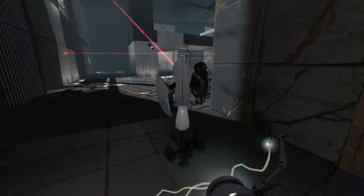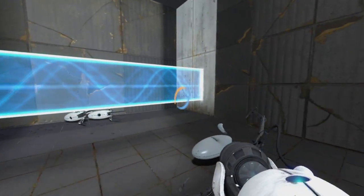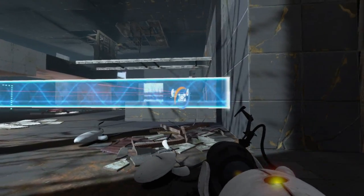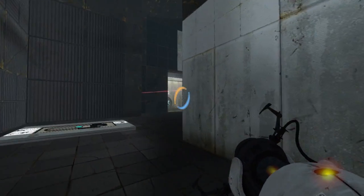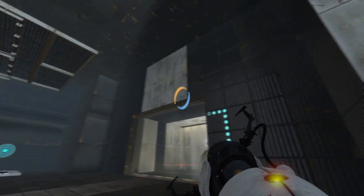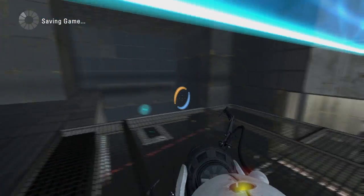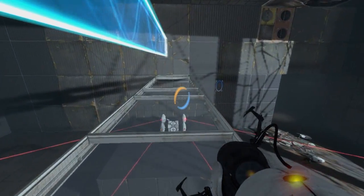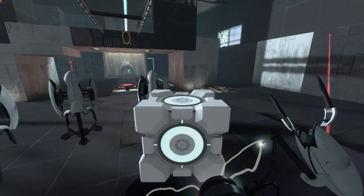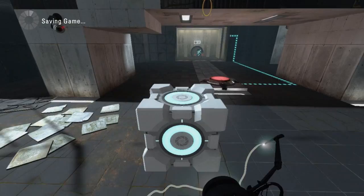We can take out this last turret. Anyways, that was kind of pointless. Make this bridge here so we can cross with impunity. Bridge there, and then a bridge here — that stops us halfway, otherwise we'll just fly to the other side. Then we can get up here and use the cube to push them all over. That kind of works as a shield at the same time.